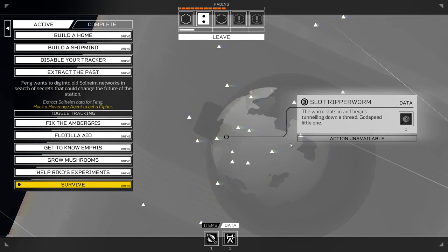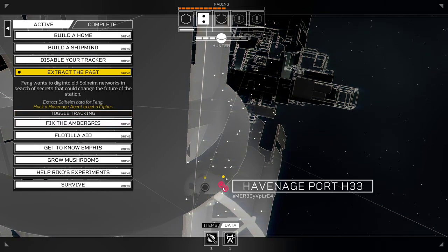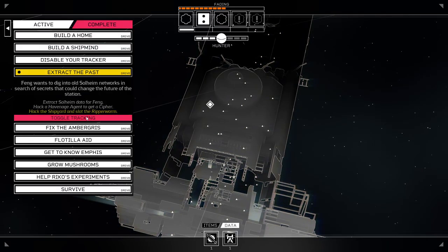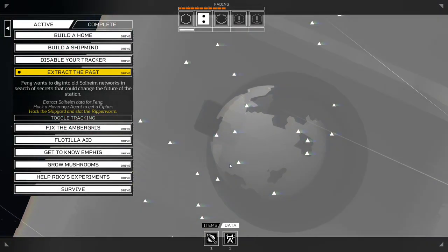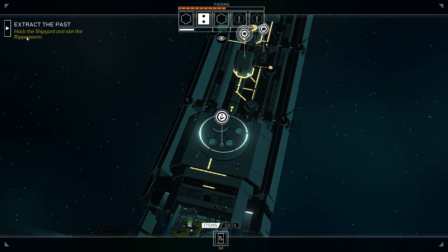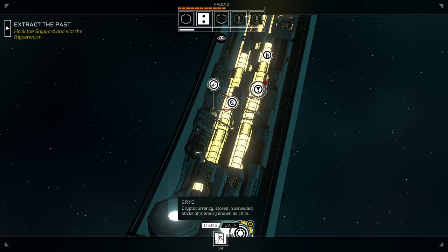Is that it? Okay, I guess we're... This thing's not really updating in real time here. Oh, there we go — complete. Hack the shipyard, slot the ripper worm. Okay, we did that. Yeah, okay. So we wait, I guess. I don't have all that long to sit around, is the thing. We did get paid — Feng did pay us, which is helpful. We need to get more paid.